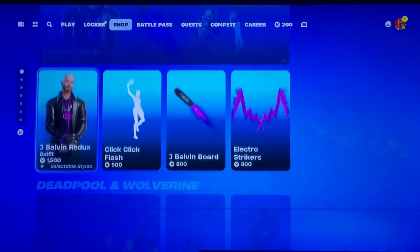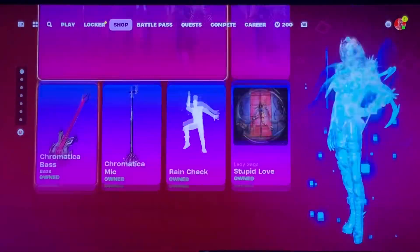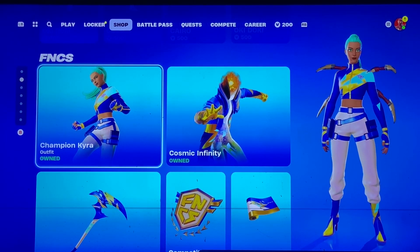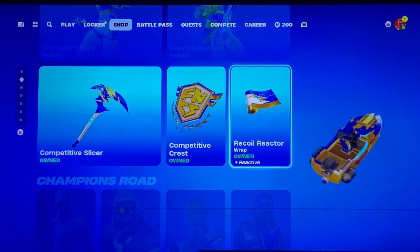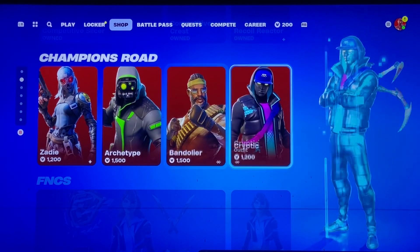We have Iron Spider, J Balvin, Deadpool, Wolverine, All American, Lady Gaga, Carol G, and FNCS. This makes sense because we have new skins coming soon — the competitive slicer, the competitive crest back bling, and the recoil reactor reactive gunwrap. Wow, that was like a tongue twister right there.